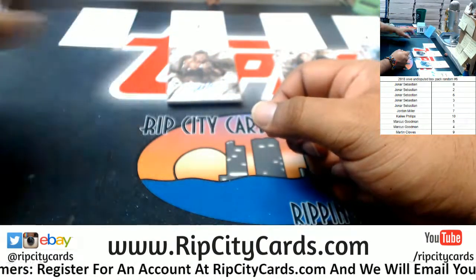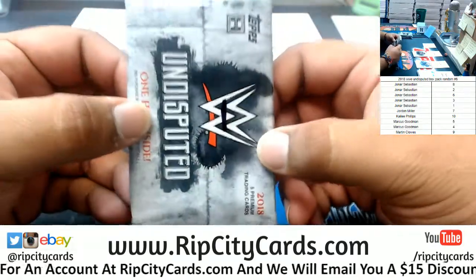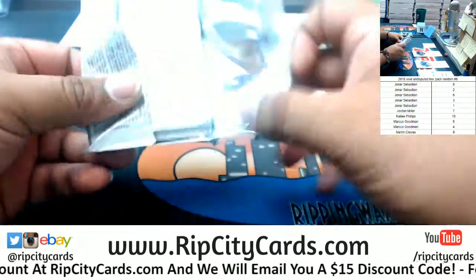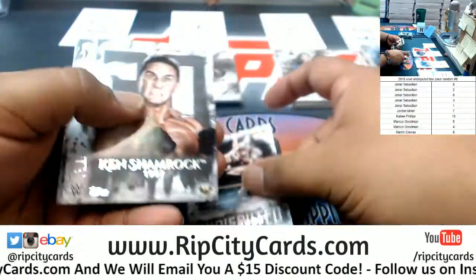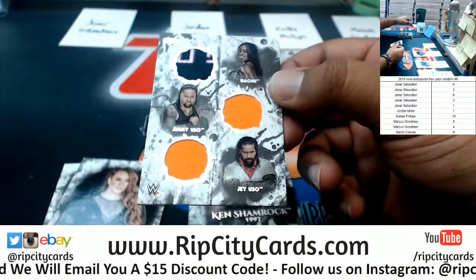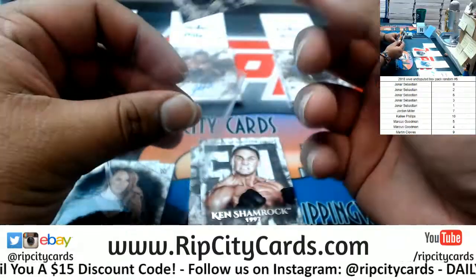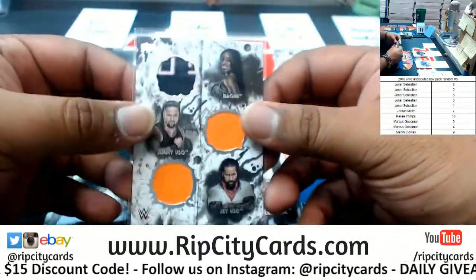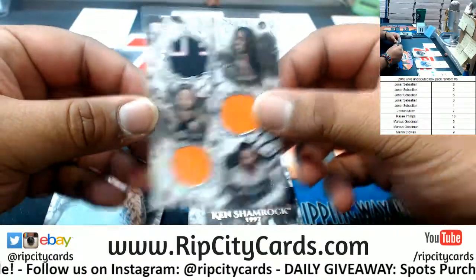Anyways, now for Jonar — I hope I pronounced that correctly — who got like half of this. Starting with pack one, here we go. Got Ember Moon, Kin Shamrock, a triple relic for the Usos and Naomi. Naomi's actually married to one of the Usos — I don't know which one it is, but that's kind of cool — to 25. Interesting.